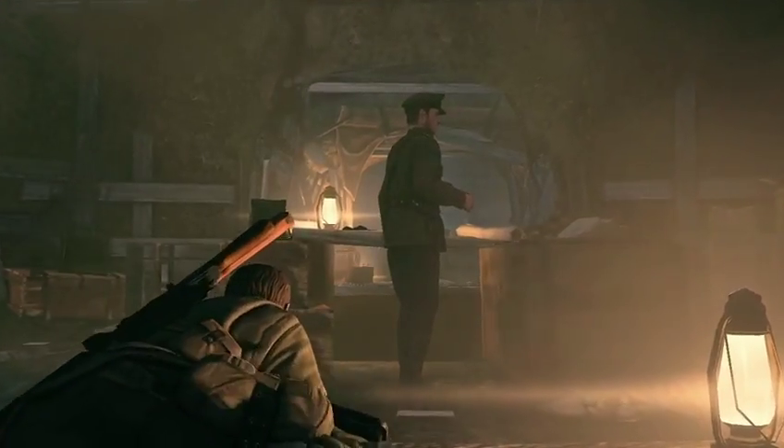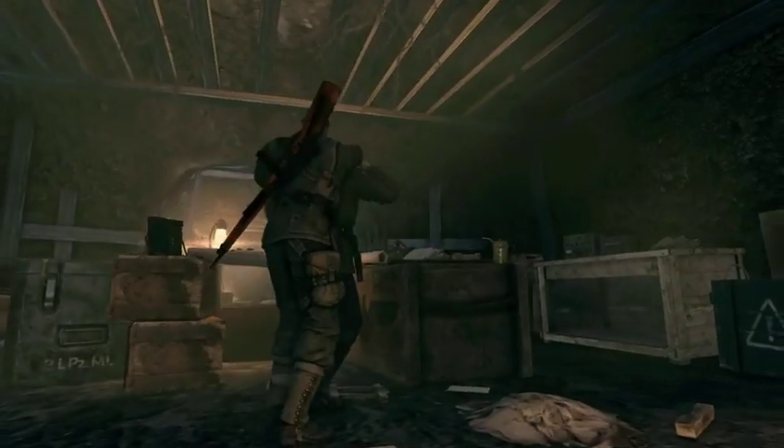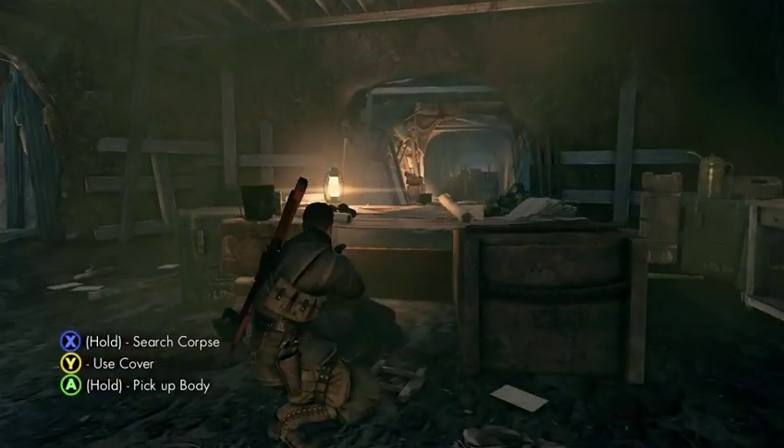A lot of the gameplay will revolve around stealth. If the enemy detects you at close quarters, then you're almost certain to die. Remaining silent is as important as remaining unseen. You're equipped with a silenced pistol for quiet kills, and also you can perform neck breaks. When using your sniper rifle, if you time your shots carefully to coincide with loud noises in the environment, then you can take a shot without being heard.